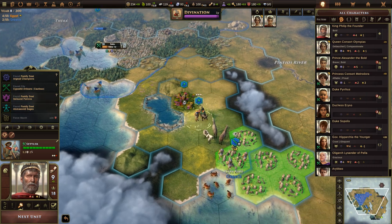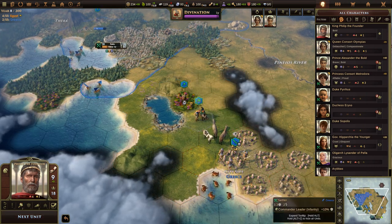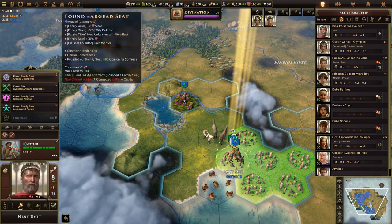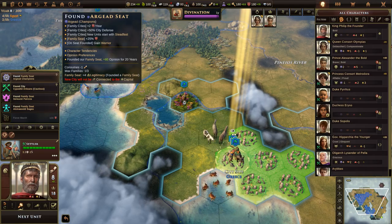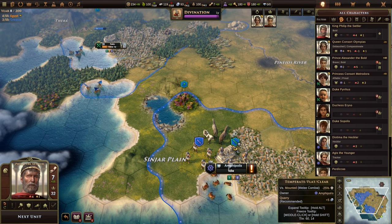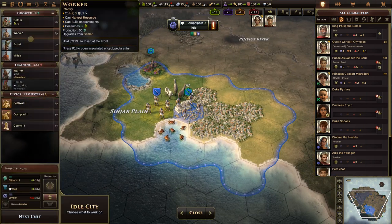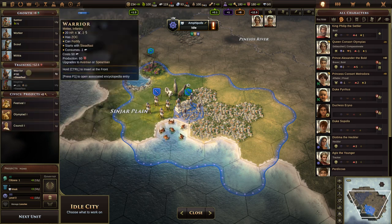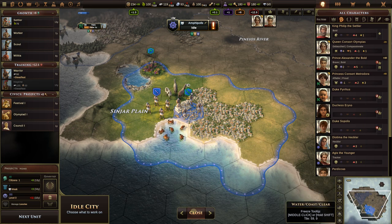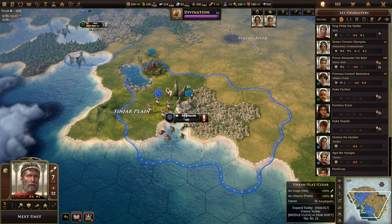Now we're ready to found our second city. With the settlers on the city site, we go with the Argyad family to get our military really going — and we are now known as Philip the Settler. This is called Amphipolis. Founding with the Argyads gives us a free warrior immediately.